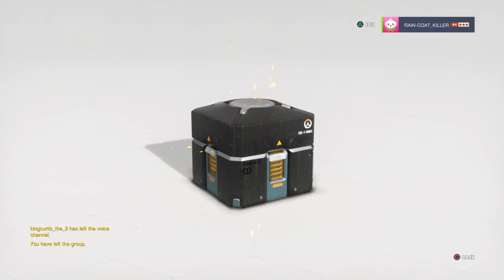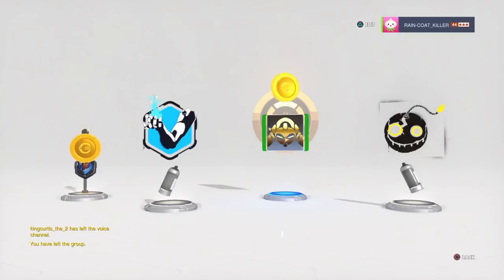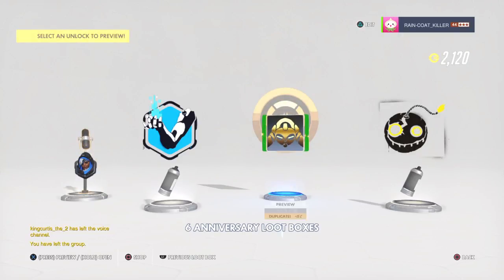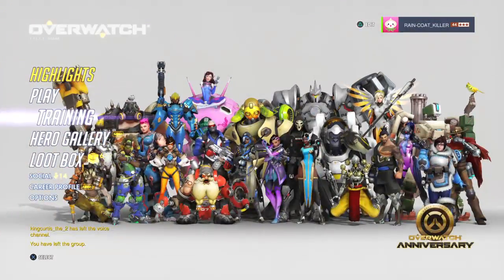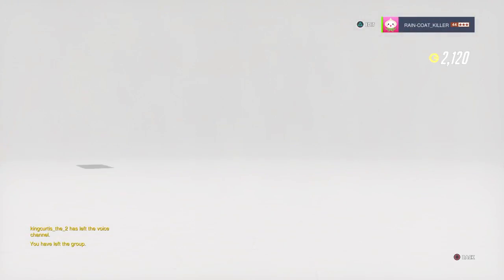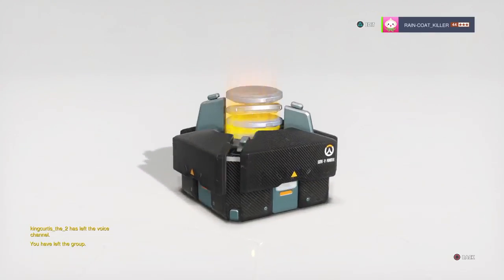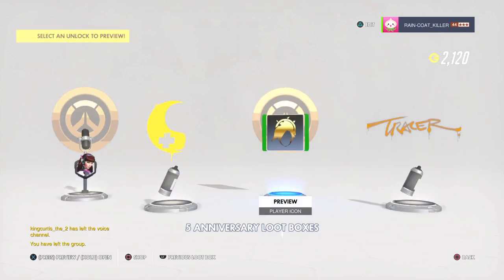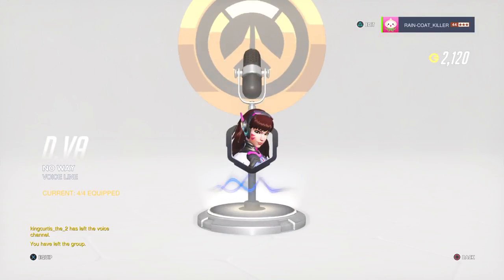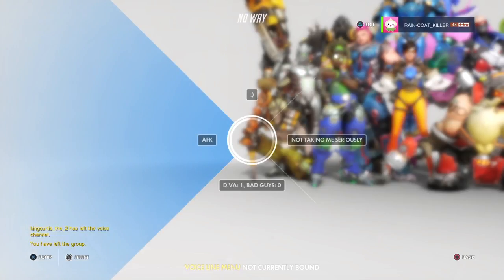Seven more anniversary loot boxes. Legendary - I'm just keeping duplicates. Two lame sprays. Legendary - come on! I keep getting greys. What's the worst about this too is I haven't got my Pachimari. No way! I think I have a lot of lame AFK sprays. 'You're not taking me seriously' - I guess AFK. AFK's sort of lame.